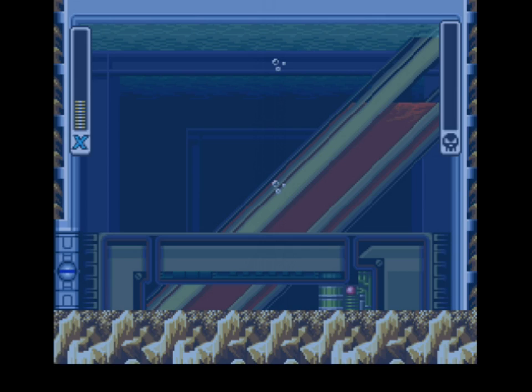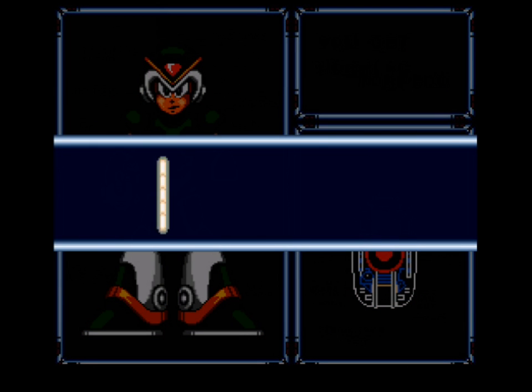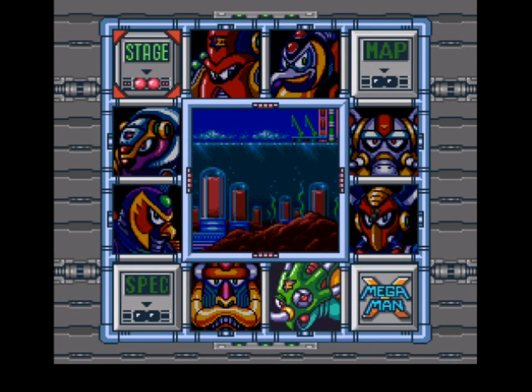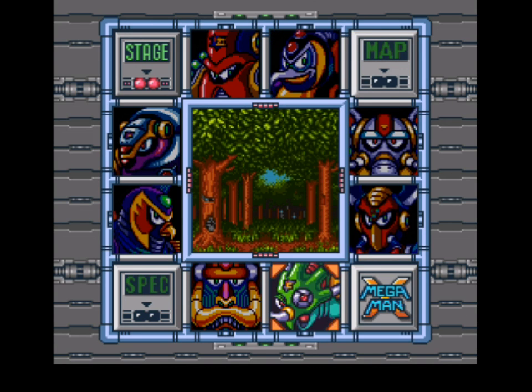With that boss battle, at least especially if you're not going for no damage, I would focus on getting rid of his projectiles before worrying about him. And we have the Homing Torpedo — obviously that was supposed to be a homing torpedo, but it's a typical homing missile type of weapon. Speaking of weapons, I forgot to show off Spark Mandrill's weapon, but oh well. And with that, we only have one Maverick to go, and we will deal with him next time. So I'll see you then.